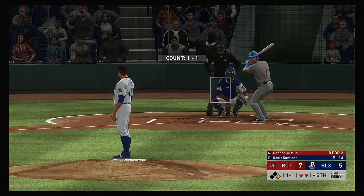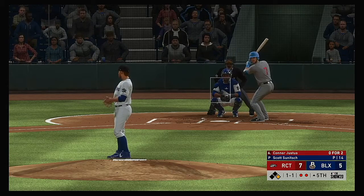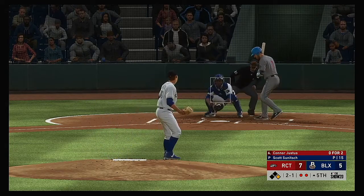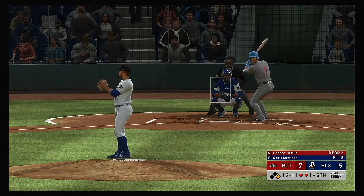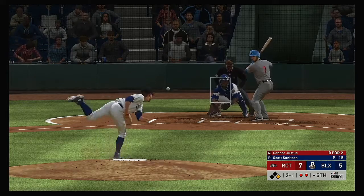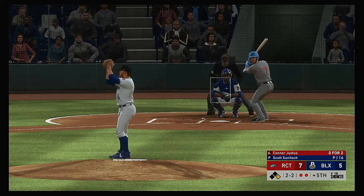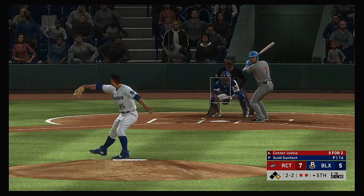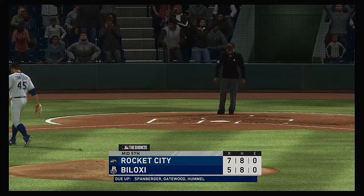Next will be the designated hitter, Connor Justice. He got called out on strikes his last time through. Hopefully he got it out of his system — especially now, he's got to bear down. He gets two strikes in this spot, has to put the ball in play. Way outside, nearly to the backstop — two and one. To two and two now. Got him — and that's the third time we've written a K next to his name in this one.